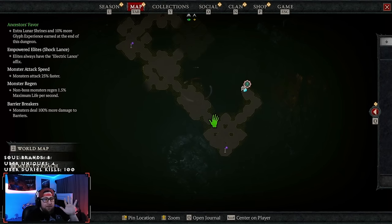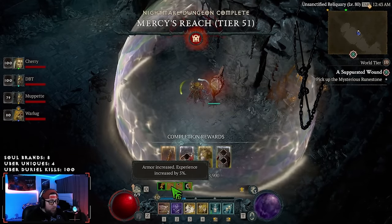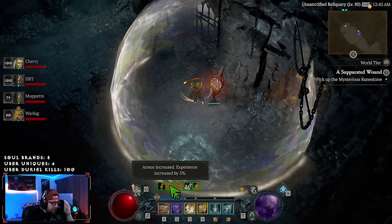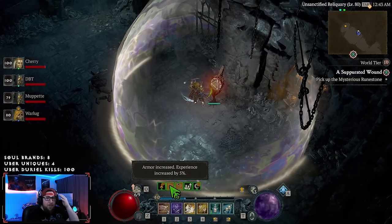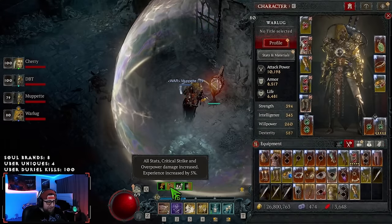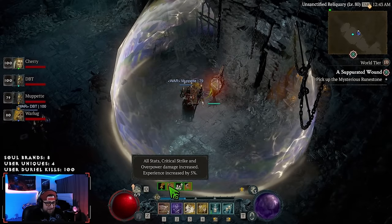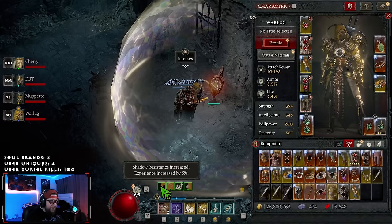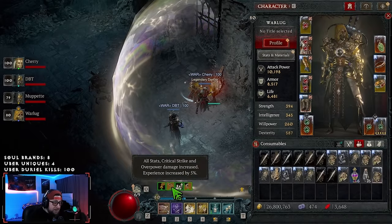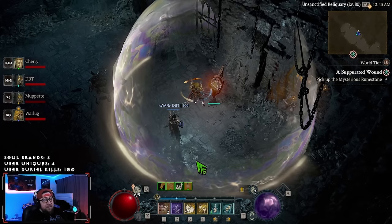To maximize XP on top of the shrine bonus, you're going to want to pop your elixir for 5% more XP, and then pop your incenses for an extra 5% on top of that. So while you're under the effect of the shrine you get 50% bonus XP, plus 5% from the elixir and 5% from the incense — that puts us at 60% bonus XP.